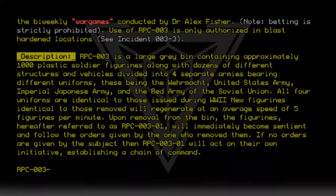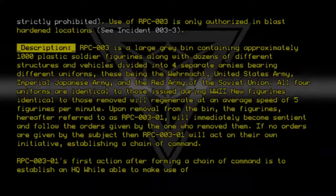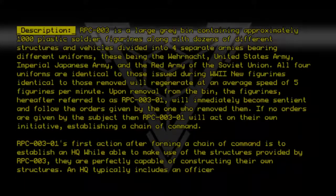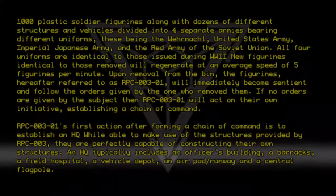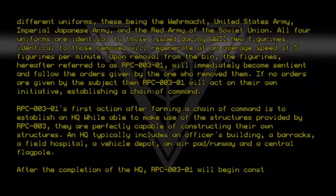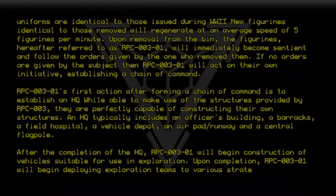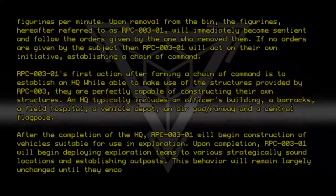RPC-003-01's first action after forming a chain of command is to establish an HQ. While able to make use of the structures provided by RPC-003, they are perfectly capable of constructing their own. An HQ typically includes an officer's building, a barracks, a field hospital, a vehicle depot, an air pad runway, and a central flagpole. After completion, RPC-003-01 will begin constructing vehicles and deploying exploration teams to strategically sound locations, establishing outposts — behavior that remains largely unchanged until they encounter another country.